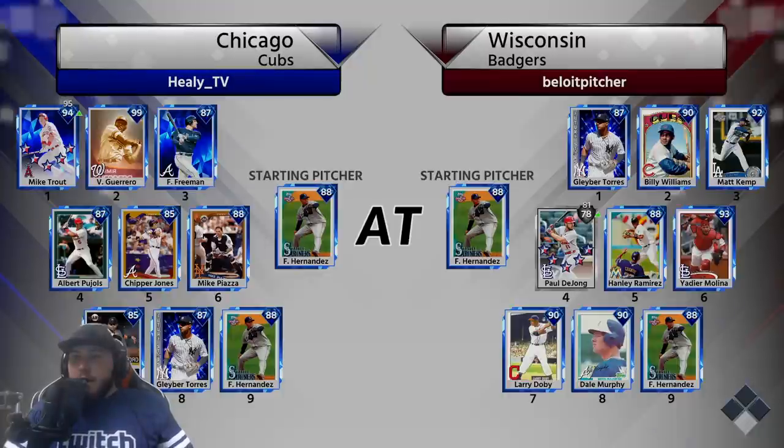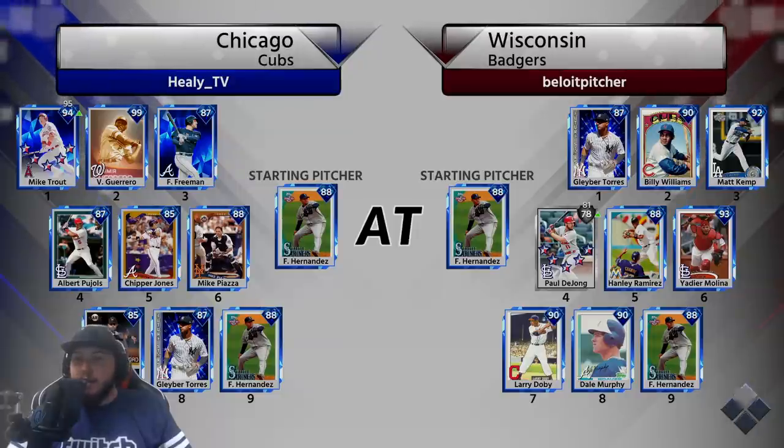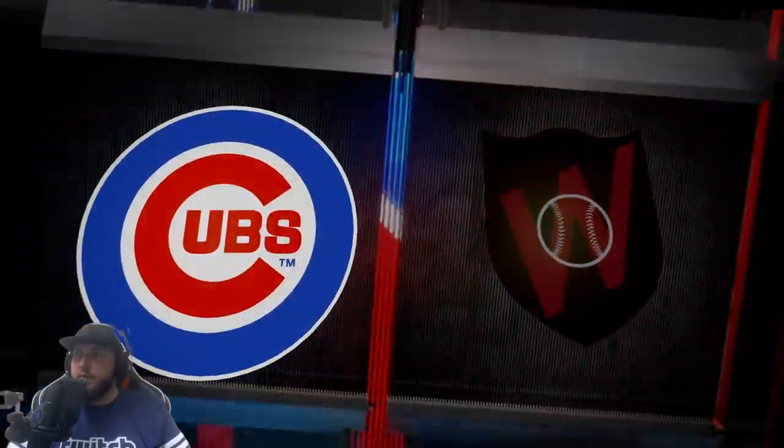This guy is a Wisconsin Badgers fan. We both have Felix Hernandez on the mound. He's got Gleyber Torres, Billy Williams, Matt Kemp, Paul DeJong, Hanley Ramirez, Yadier Molina, Larry Doby, and Dale Murphy — grinded for a lot of career arcs and he's done Extreme Conquest. Hats off to him, Extreme Conquest is very time-consuming.